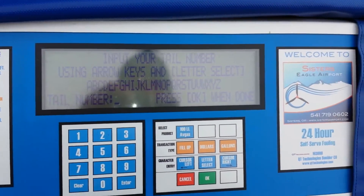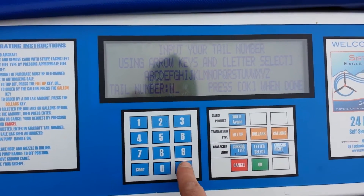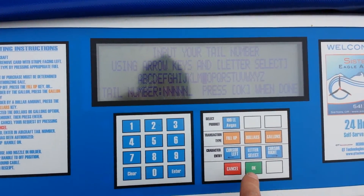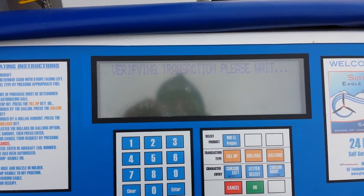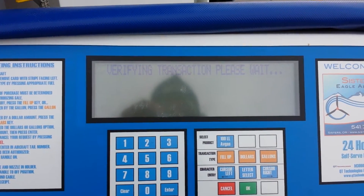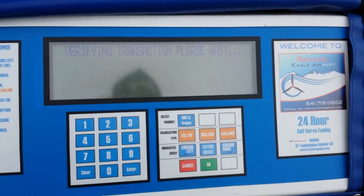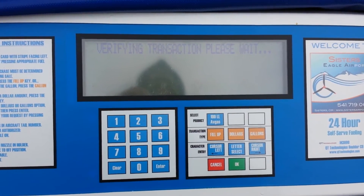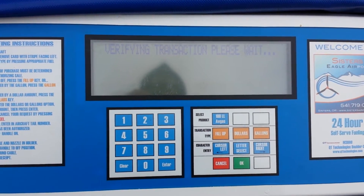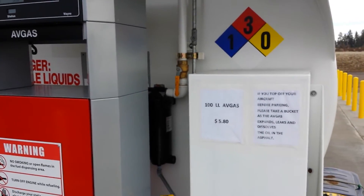It'll ask you for a wing number — you don't need one, just press enter, enter, enter, and OK. The pump should start if your card's good. Five eighty a gallon.